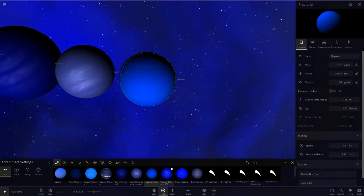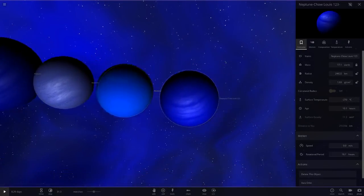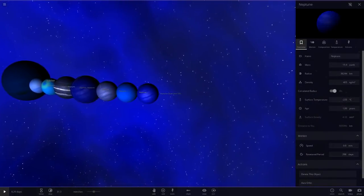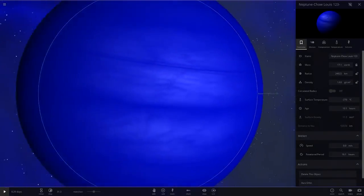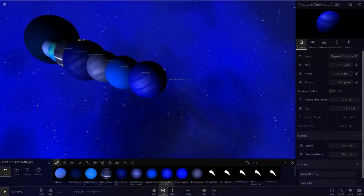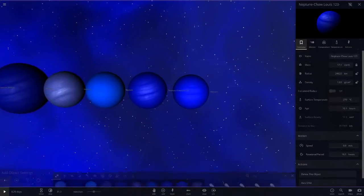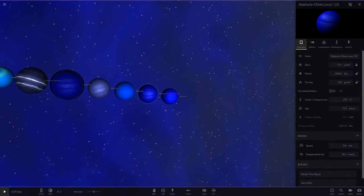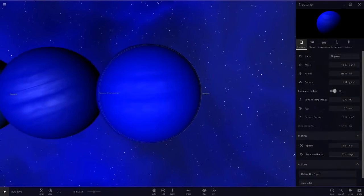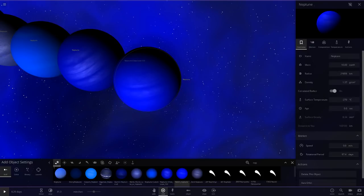Anyway, moving on to Cho Lewis's one — that is a nice blue as well, a little lighter than Gurun's, but looking really nice. Next up we've got Nikar's one. Wow, that is extremely similar — look at all three of these. You can tell they're different but they're looking very very similar.